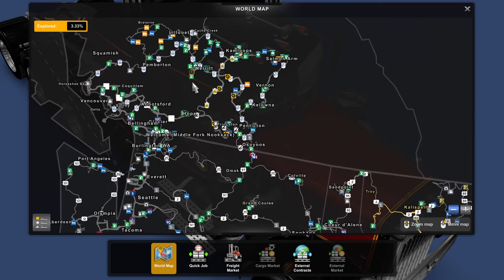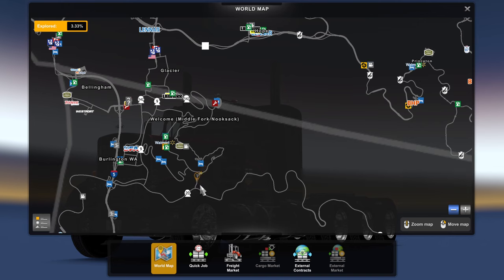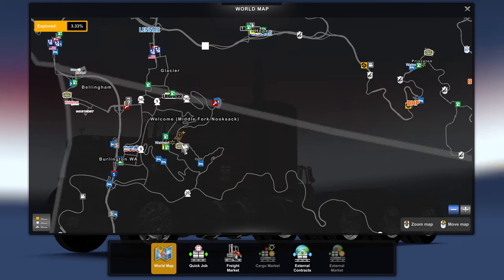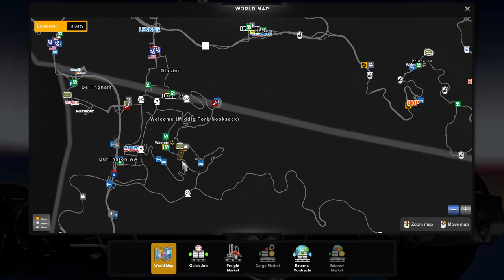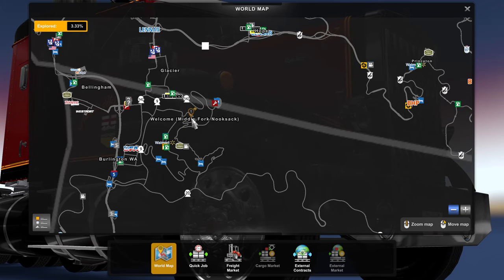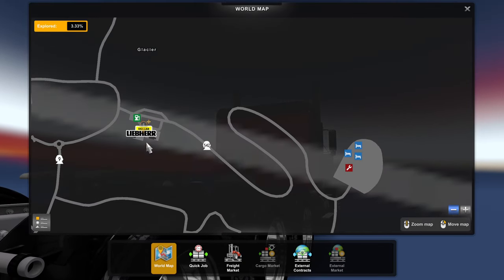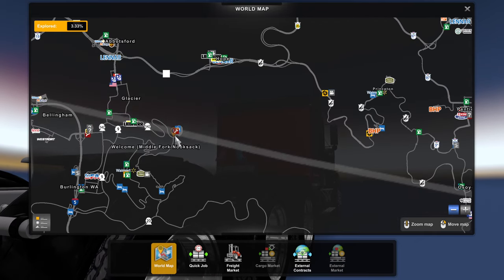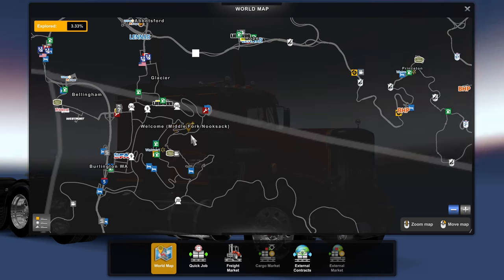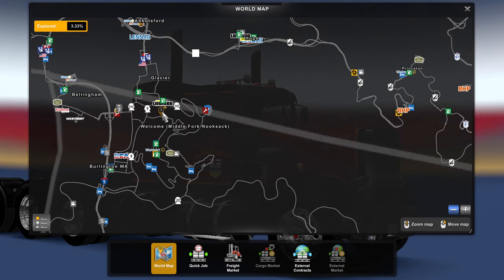We've got ProMods Canada. We've got the Bellingham Heights Improvement, which adds a whole bunch of stuff — the road up to Bellingham Mountain where the rustic or deep grove logging site is, this road and Nooksack or Middle Fork. There's a Walmart next door to the home shop, a service area and park area up here, and he's added a couple back doors into the mountain. This whole area is completely redone.